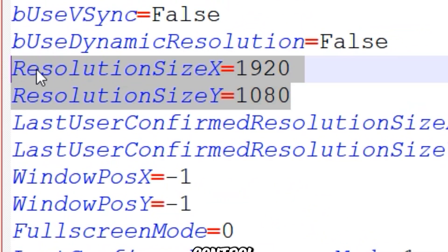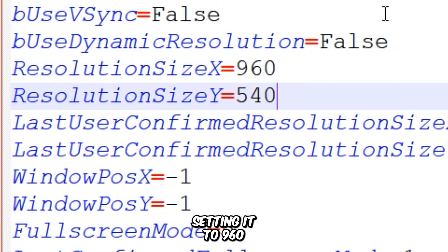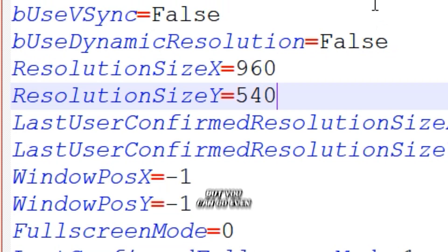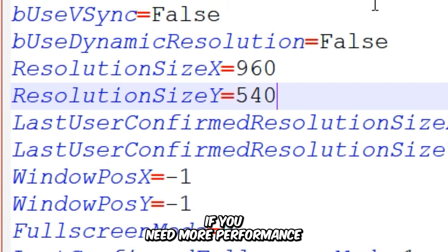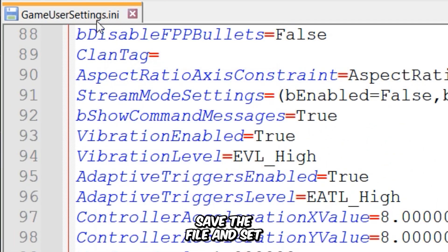These two variables control the screen resolution of the game. While the game doesn't allow resolutions lower than 1024x768p through the in-game settings, you can set any custom resolution by entering your desired width and height values here. I'm setting it to 960x540p, but you can go even lower if you need more performance. If these manual changes seem difficult, you can easily download the pre-made configuration file from the video description. After making the adjustments, save the file and set its attributes to read-only to prevent the game from overwriting your modifications.